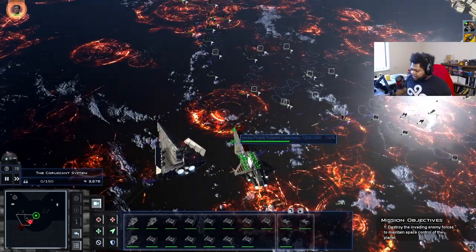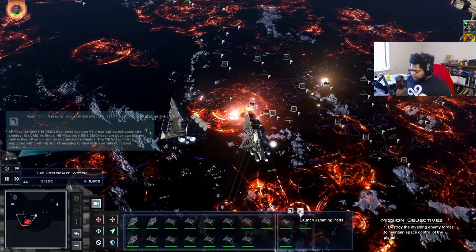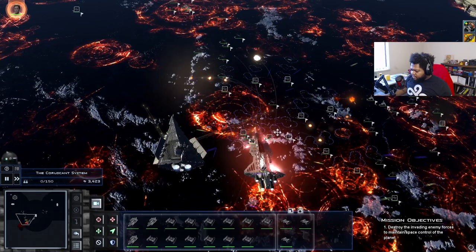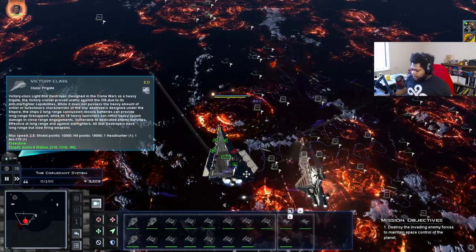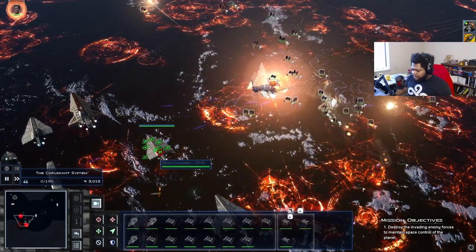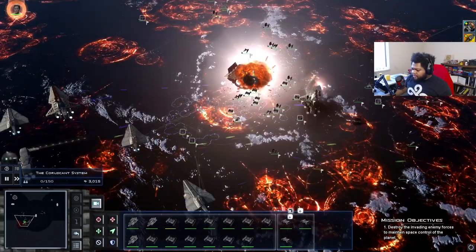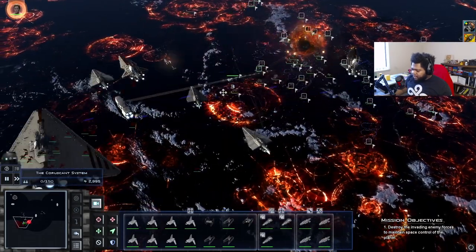They only have the one Victory, and a lot of starfighter stuff from the Acclamator — that's okay. Let's hit that proton torpedo launcher. We'll put some jamming pods up — these jamming pods will prevent their missiles from hitting us super hard. We're going to leave the bombers over here to do their thing and keep the starfighters close. I'm expecting their fighters to potentially push us, but they definitely want to take out the missile launchers, so that Victory is largely minuscule now.